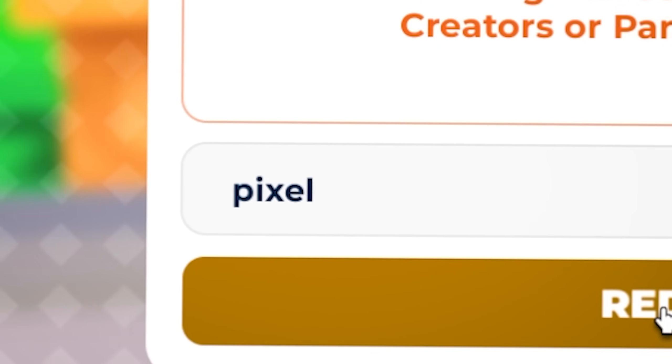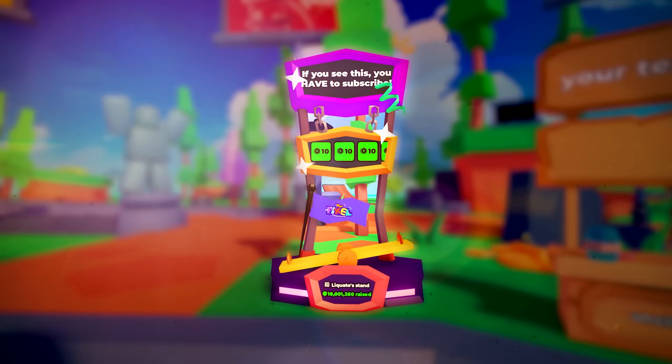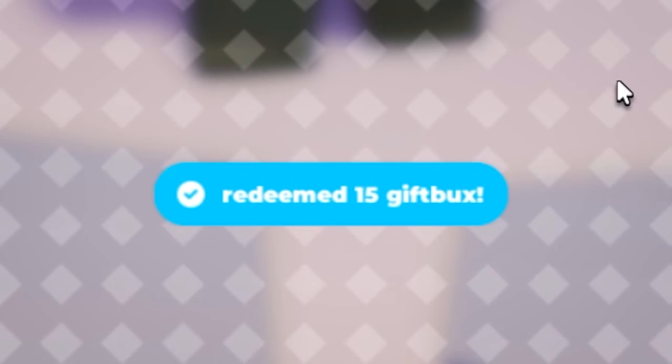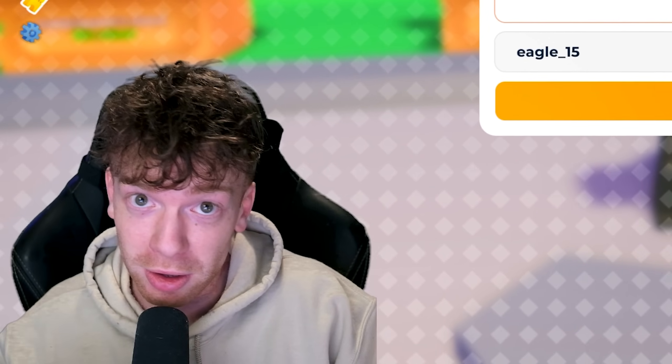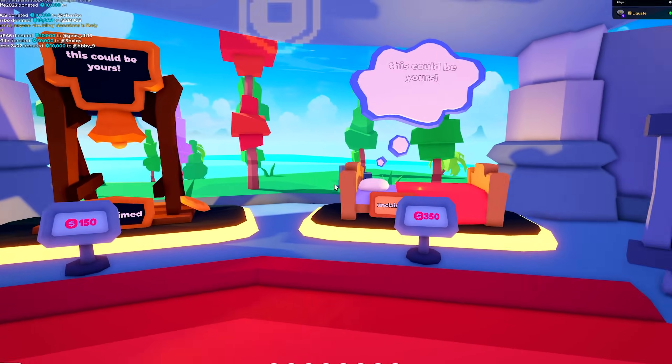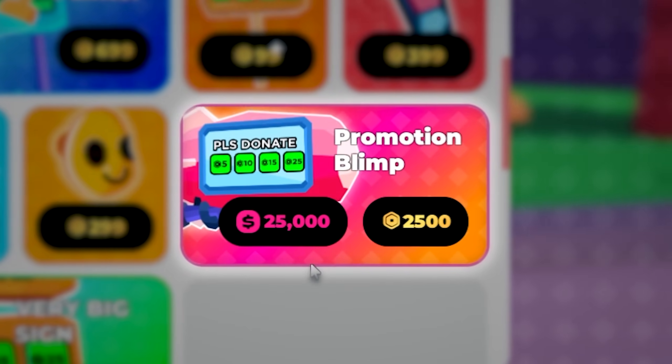This code is PIXEL, and when you redeem it you get the Pixel Playground booth. Next up is the code EAGLE_15 — once you redeem it you get another 15 gift bucks. At this rate, with the amount of gift bucks we're getting from these codes, you're going to be able to afford some nice booths from the shop.